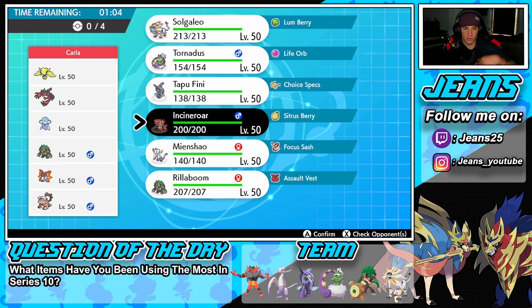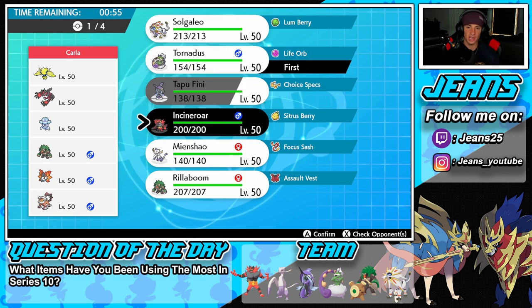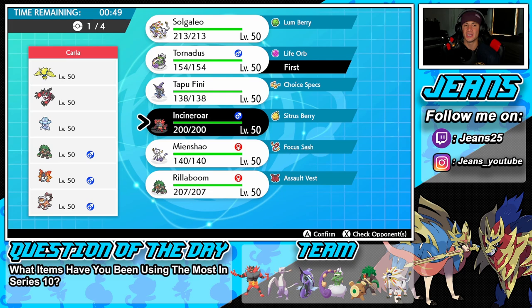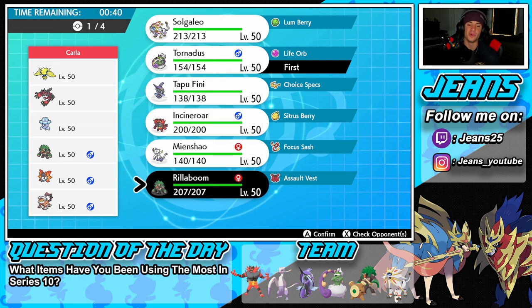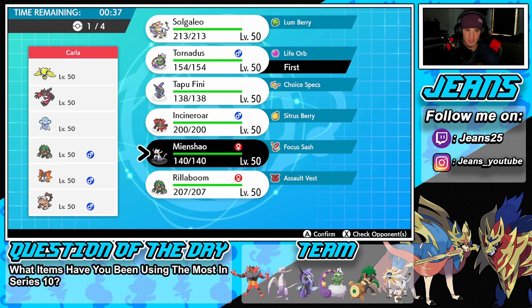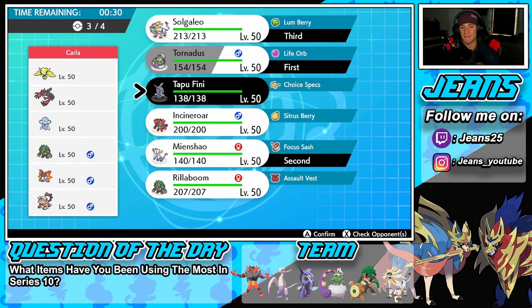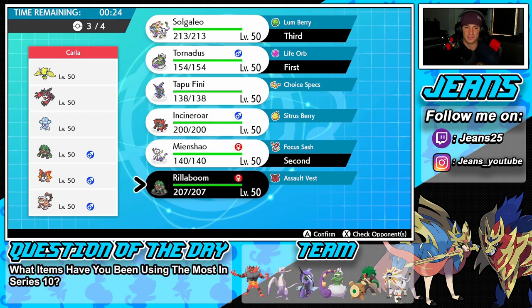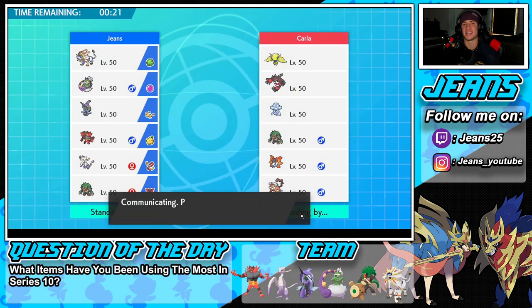I'm thinking Incineroar could be good considering we have Intimidate, but I kind of want to get Tailwind set up. Going with Tornadus, and Maishal could be solid but I think Incineroar might be a little better here — turn one Intimidate and we can go from there. He does have a Nihilego who's a huge problem. I'll go Maishal, rocking the Focus Sash, bring Solgaleo in the back end, and I think Rillaboom comes in a little bit bigger here as the final.